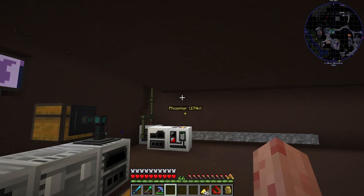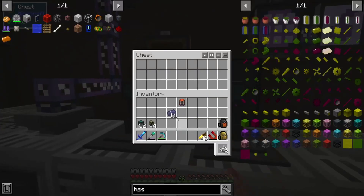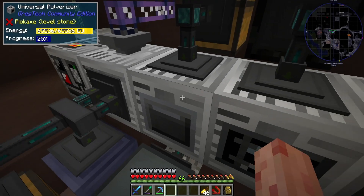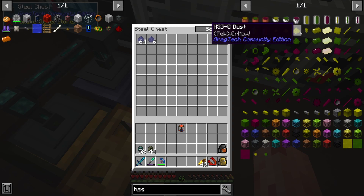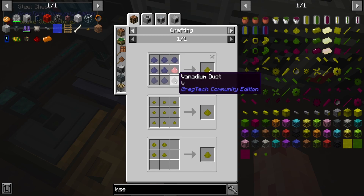Hello everyone, it's Dynamation4. Welcome back to some OmniFactor. We're going to start off by pulverizing one of the most valuable resources we have — a bunch of tungsten steel — because we're going to make stuff out of it. Specifically, we're going to make some HSSG, which is tungsten steel, chrome, vanadium, and molybdenum.